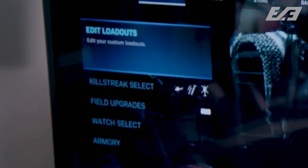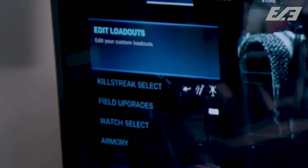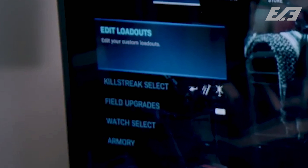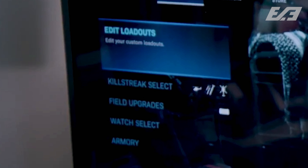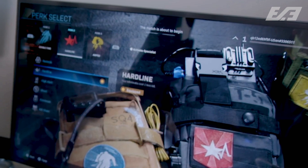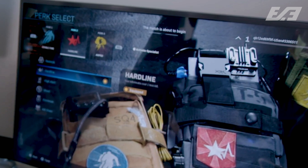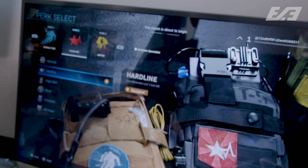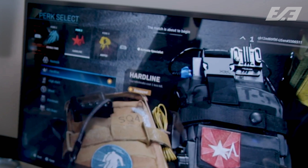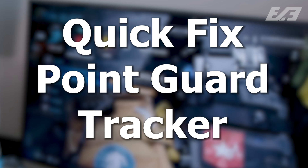Going a little more in-depth, we can see that the weapon menu now has a couple more options: edit loadouts, killstreak select, and field upgrades — which we saw in the beta — but also two new selections called Watch Select and Armory. Within the edit loadout section there are also a couple of new perks confirmed in this build, including Quick Fix, Point Guard, which turns your killstreaks into point streaks, and Tracker.